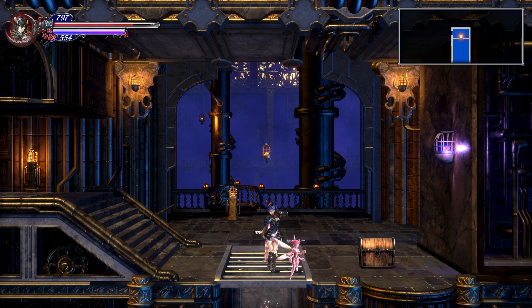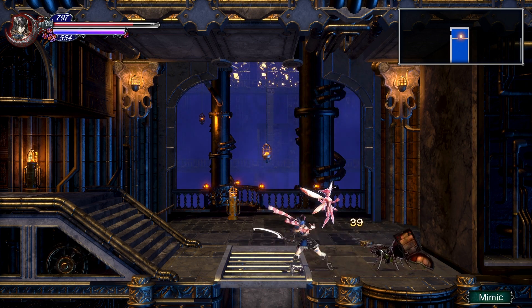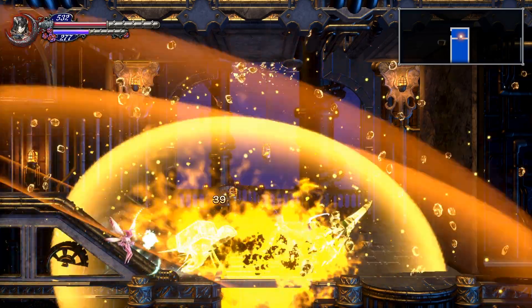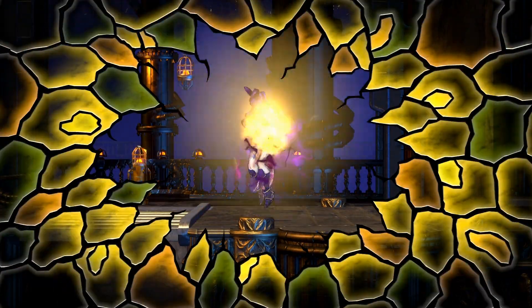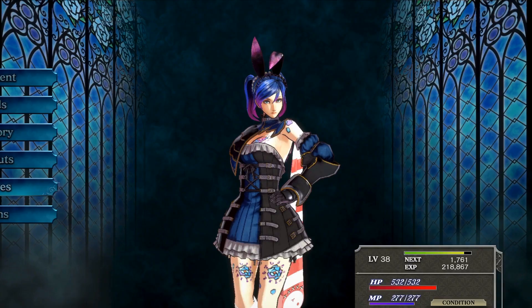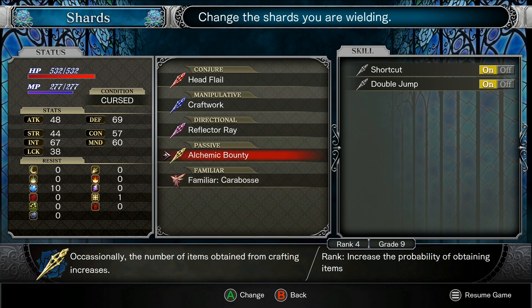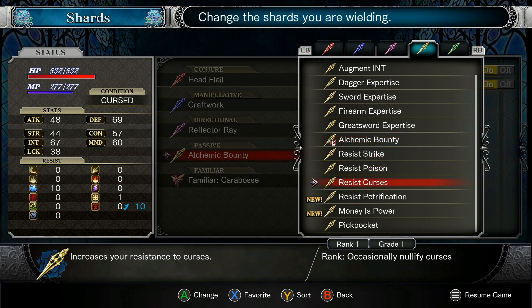Kind of want to go down and check things, but at the same time I don't want to. Oh, hello Mimic — outgrading curses. Fantastic. What did you get me here? Money is Power — increases your stats proportionate to your wealth. What? Okay, that sounds kind of cool actually. How much does it increase? I can't believe I'm still using Alchemic Bounty right now. Money is Power does like nothing for us right now. Apparently when we rank it, we can sell items at higher prices — that seems kind of nice. Right now this seems pretty bleh, doesn't really do anything for us.